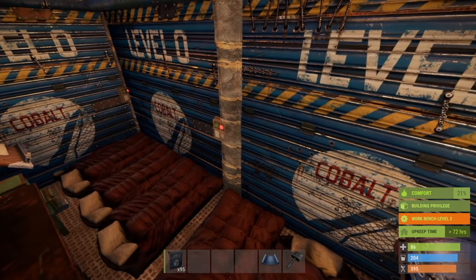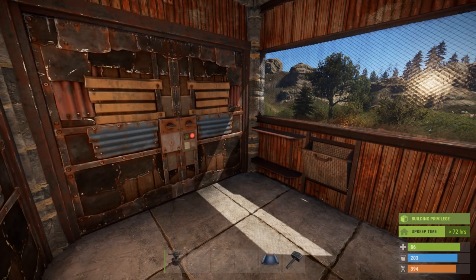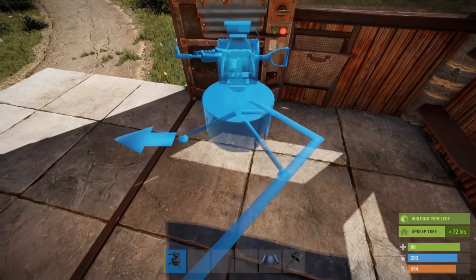This will turn a full raid into a 21-rocket raid. If you stumble across an auto turret, place it into the entrance to protect against door campers.